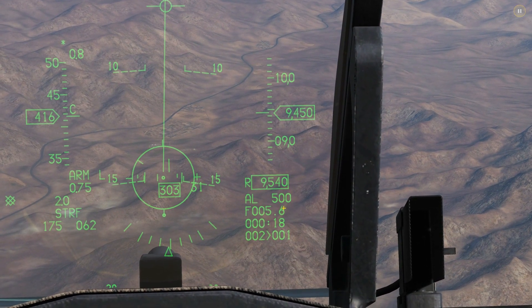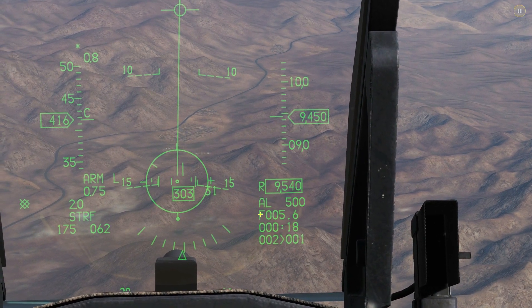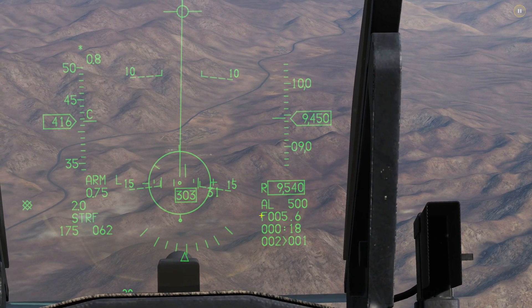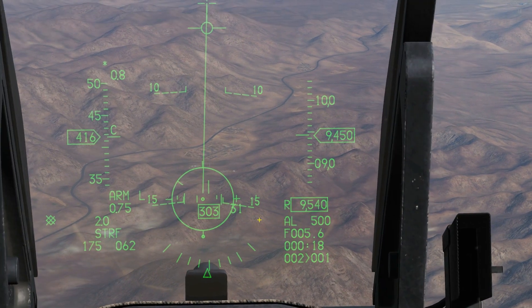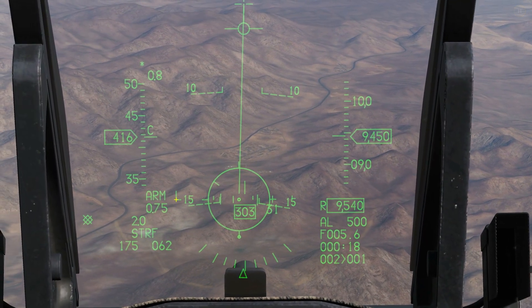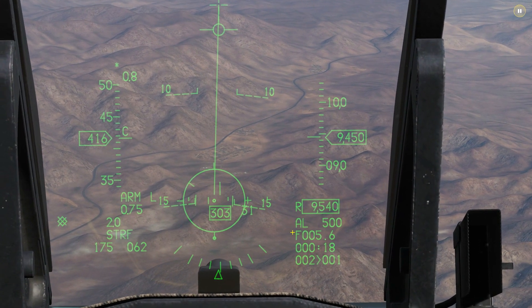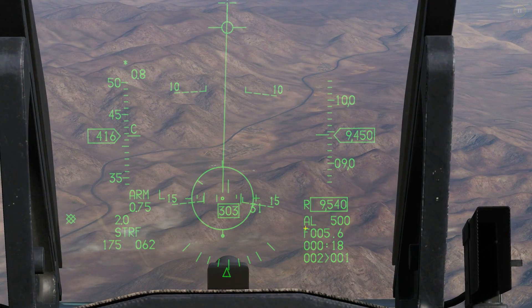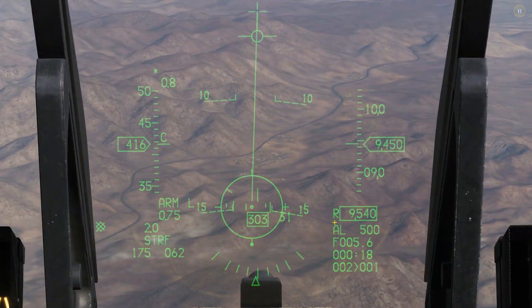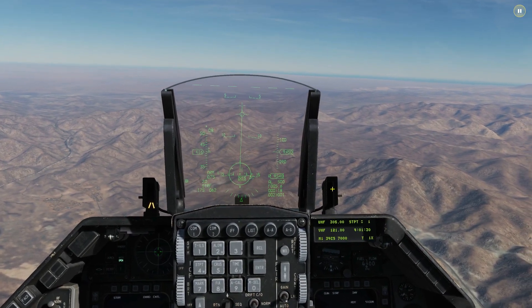There are technically five different ways the F-16 can calculate slant range, and we can tell which mode by the letter prefix. Currently it shows 'F' for Foxtrot, meaning it's using the fire control radar — that's standard practice. The reason we're also using the laser method is that it gives extra accuracy to the slant range calculation, within a few extra feet, which improves gun accuracy. The same benefit applies to rockets and CCIP bombs as well.